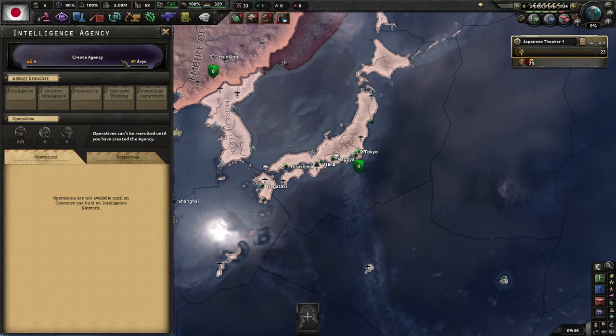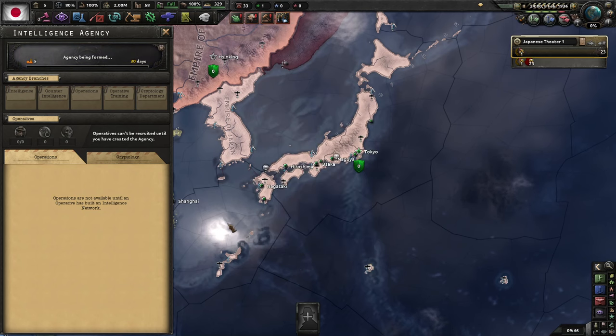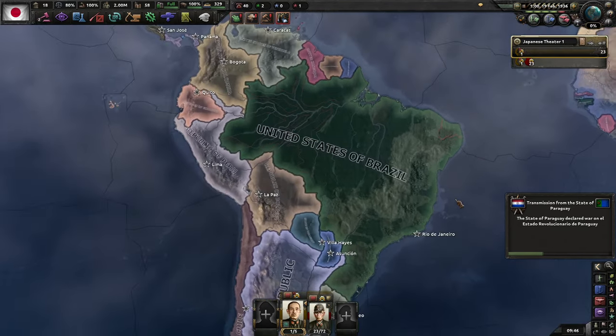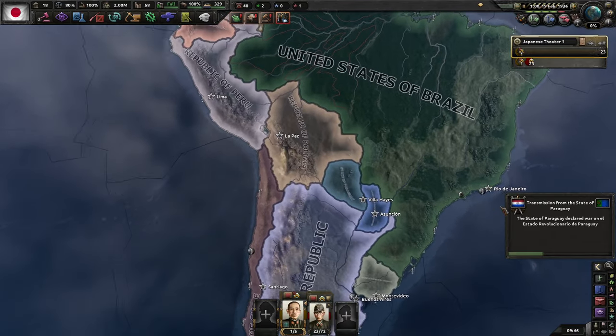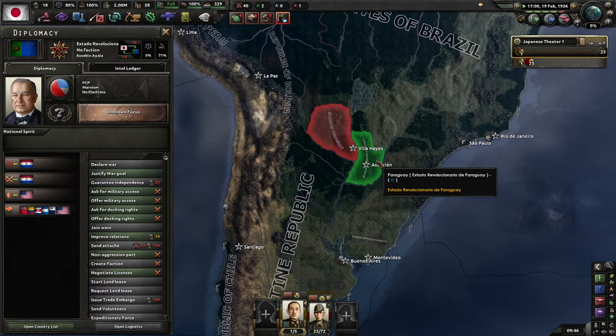Oh, I forgot — I don't have a spy agent. Let's get that out of the way. Things have already started going off the rails: the State of Paraguay declared war on Estado Revolucionario de Paraguay — so it's fascists versus communists.